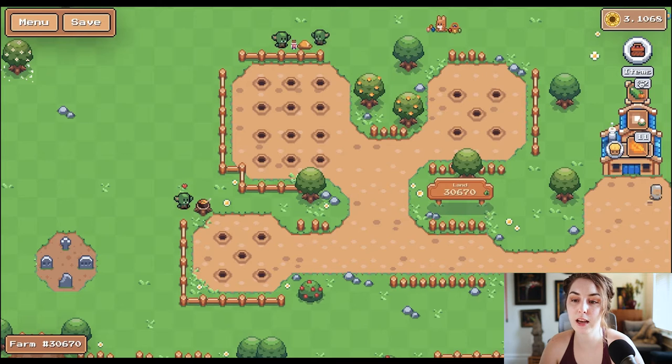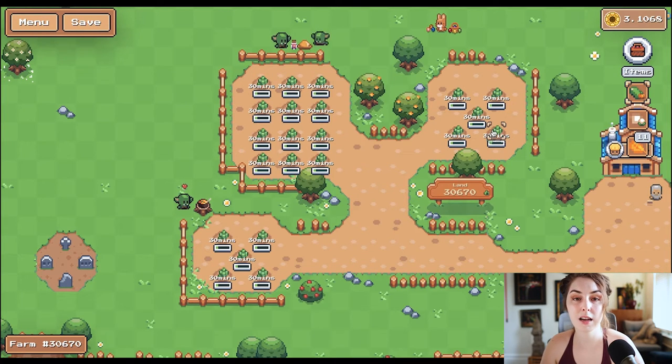We'll get into NFT collectibles in a minute. I have my pumpkin seeds selected and I can either sit here and watch them grow, which I'm not going to do, or come back in half an hour and harvest, sell, and repeat the process. It's pretty simple, pretty passive.